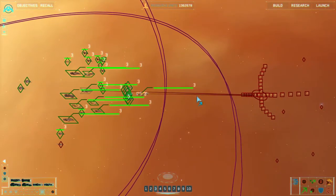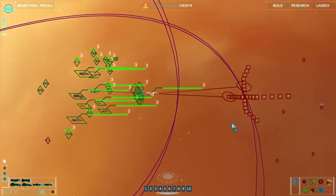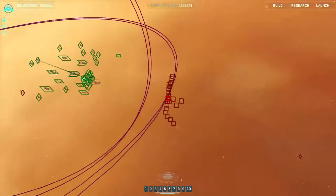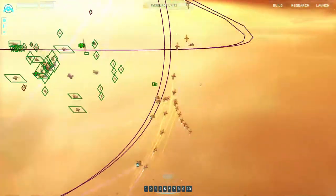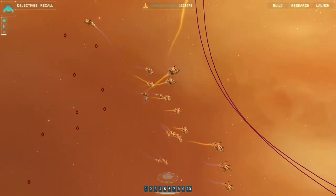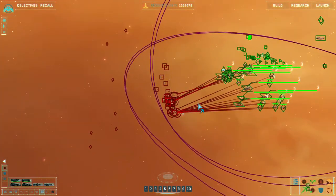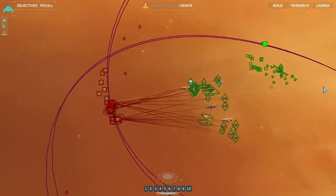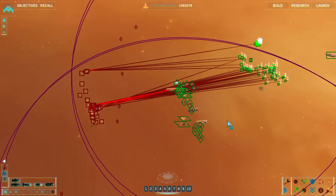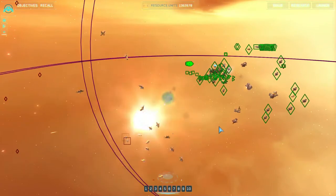Supporting friendly units. We have a little ace up our sleeve — that is a slowdown mechanism. Show no mercy, kill them all. Intercept course punched in. Should be easy.